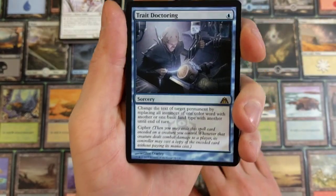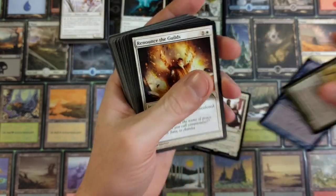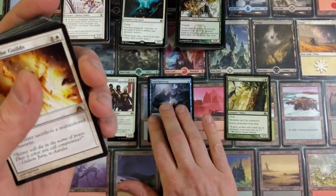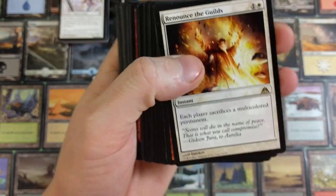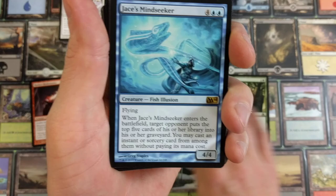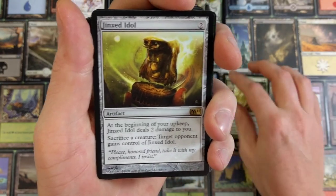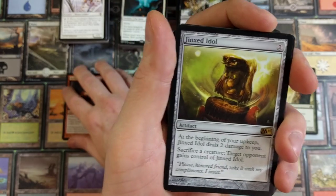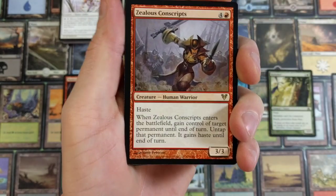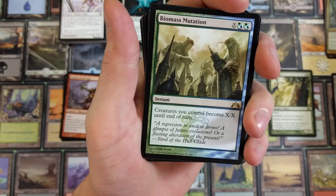Cathon's Irregulars — I can't read what every card does, we'd be here all day. Trait Doctoring, Skylation, Renounce the Guilds. Let me do some color organizing — red, white, blue, green, black, gold, artifact. Noise Markov Blade Master, Jace's Mind Seeker, we have a Jinxed Idol. Zealous Conscripts — Foundry Champion, Bio Visionary, Biomass Mutation.